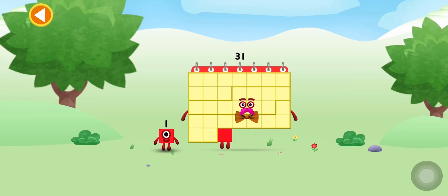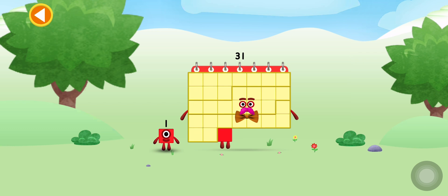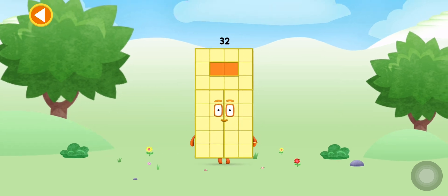You're about to meet number block thirty-two. Can you add one to thirty-one and make number block thirty-two? Drag number block one on to number block thirty-one. Spot on!